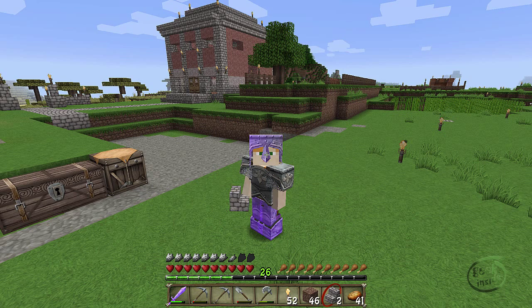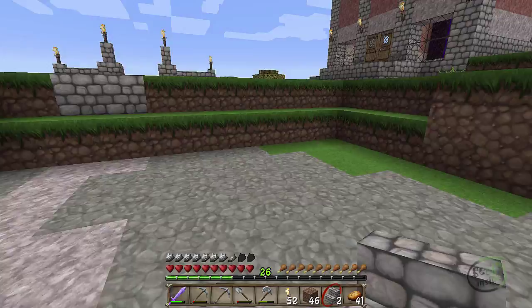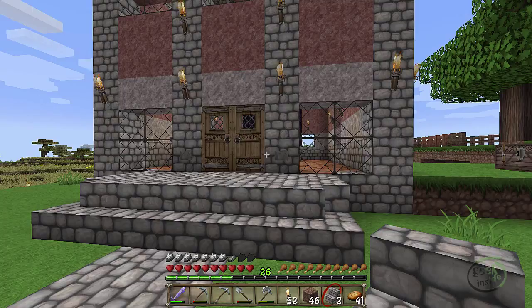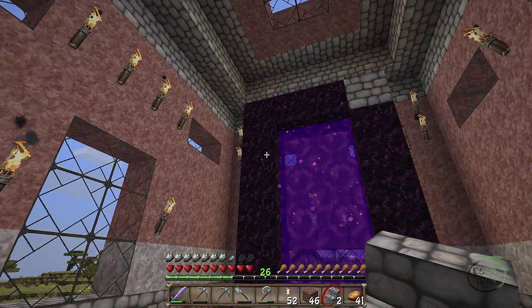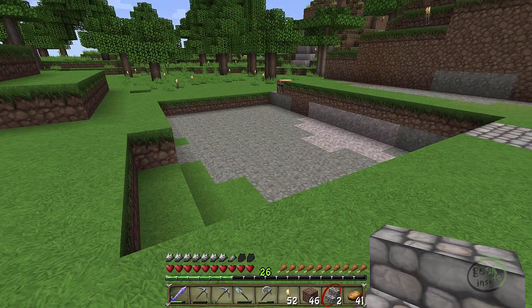Today we're going to start the automated farm. This is kind of the middle of episode 6, but several things have happened since I began. When we left off I was demolishing this, and while working on the project a wither skeleton jumped out of my portal, as mentioned in episode 7 — which I actually recorded before finishing episode 6, so I apologize. I built a structure to protect me from the withers. I had put pressure plates inside so anything that came through could escape; I've since changed those to buttons to keep them from getting out.